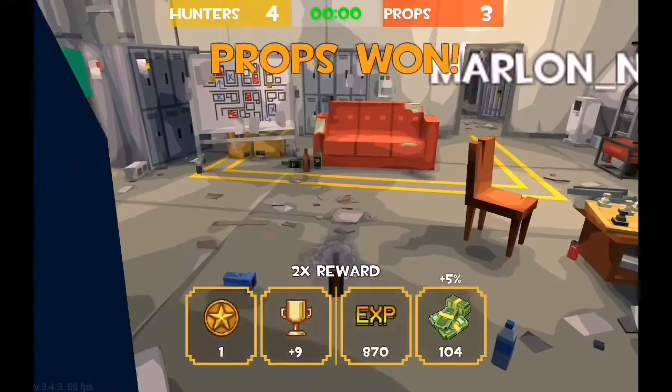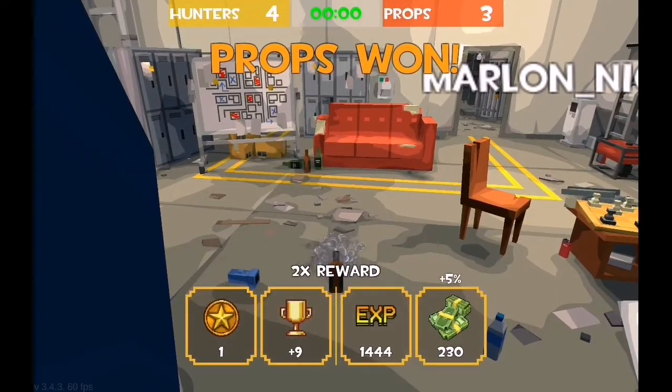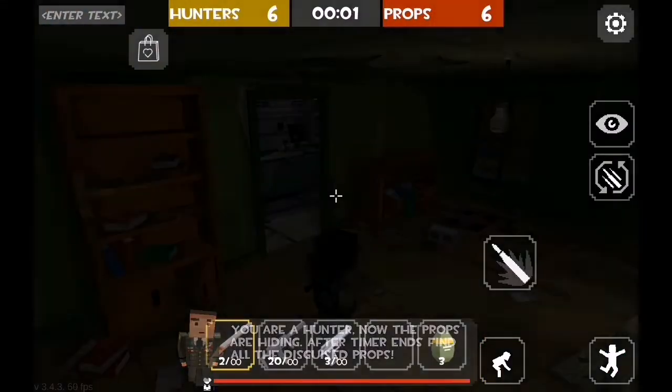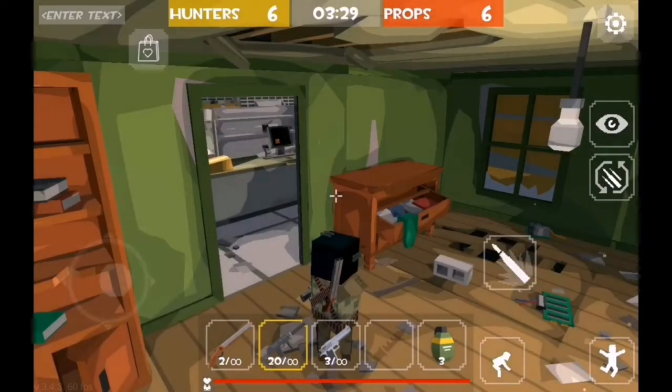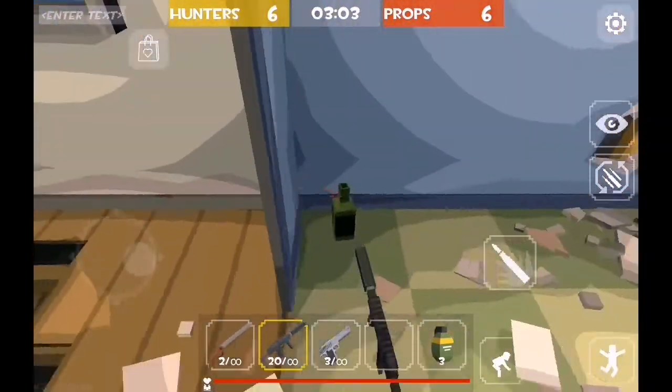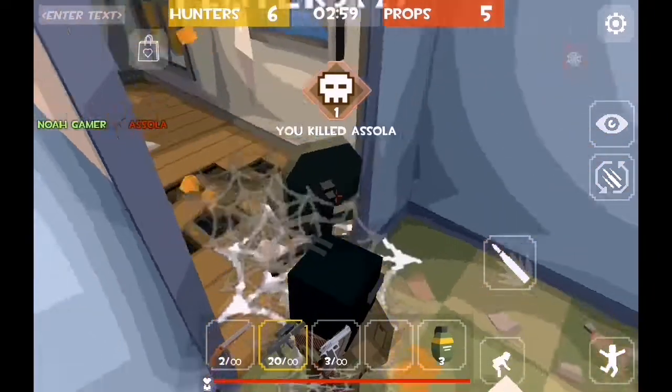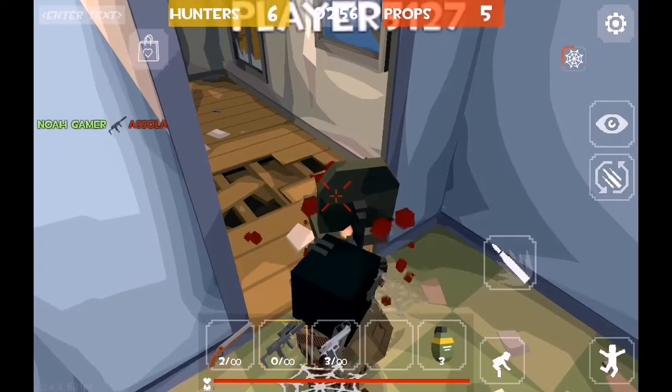Now let's talk about the hunters. The hunters obviously have to hunt down the props hiding throughout the map, and that's harder than it sounds because a lot of the players are very good at disguising themselves. The hunters wait 20 seconds for the props to hide, and once the timer is done you're off. Oh wait, there's a guy — one down! Oh wait, another guy too — getting so lucky in this one!